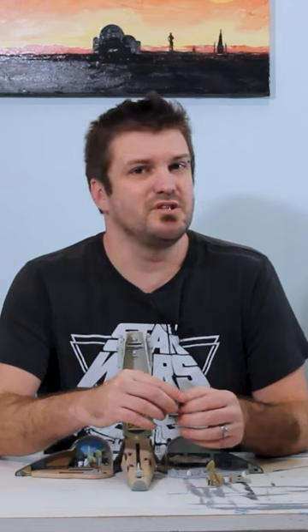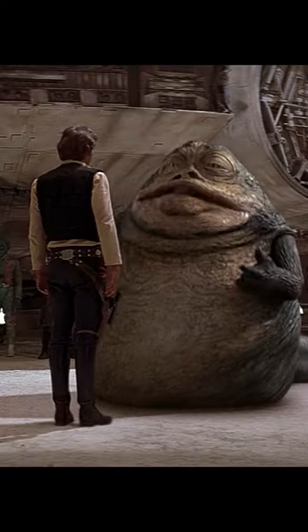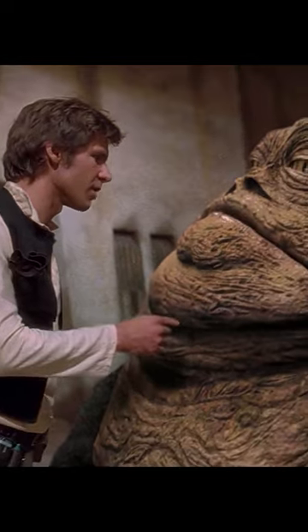We've got a Jabba the Hutt and a Han Solo. I don't know where you stand personally, but I feel like the scene where Han and Jabba meet in the docking bay is completely pointless. Visually, it looks pretty terrible. I know at the time it must have been wonderful to put a CGI Jabba in there, but it does not hold up.